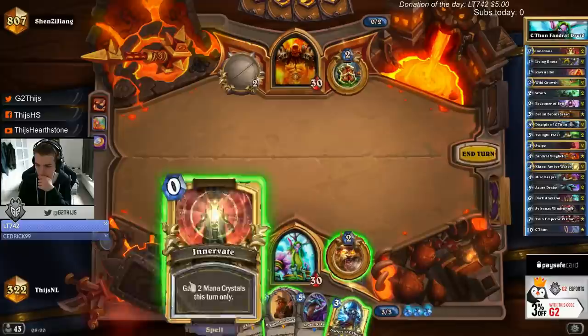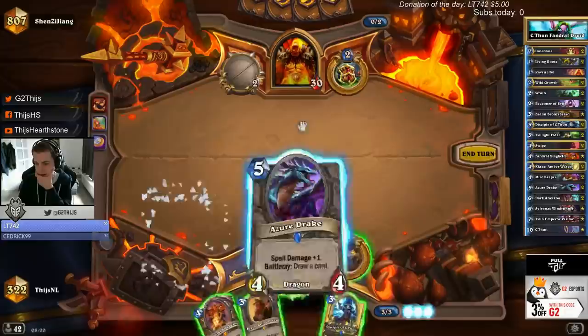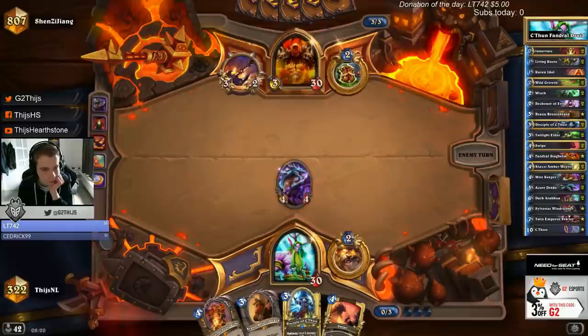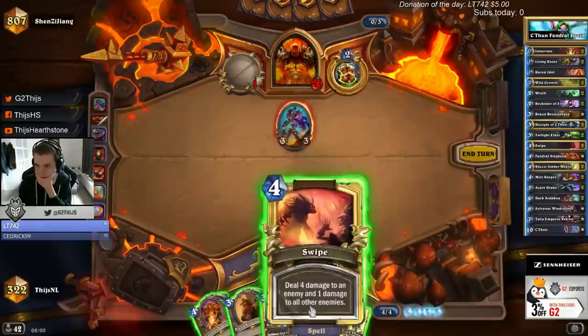I can also innervate an Azdrake here — I don't mind it. I can put Bran on and if it stays, then I innervate the Azdrake. Bran always has synergy. I think I should innervate the Azdrake here — that's fine. Do you guys like putting score on deck? I don't mind. It's a good play — yeah, we can swipe.